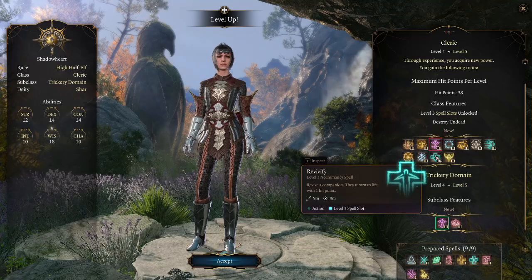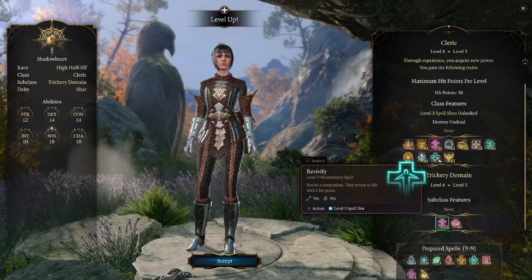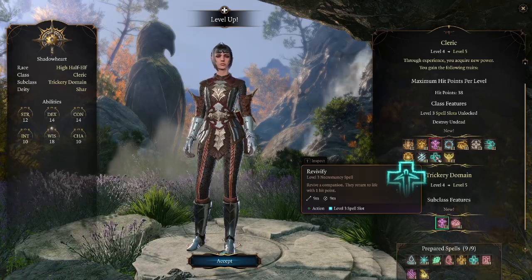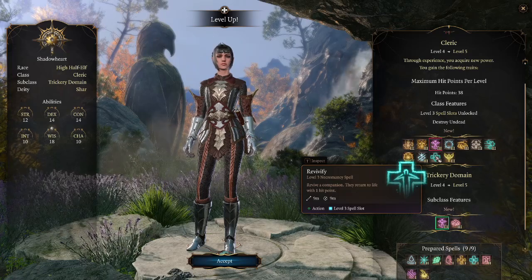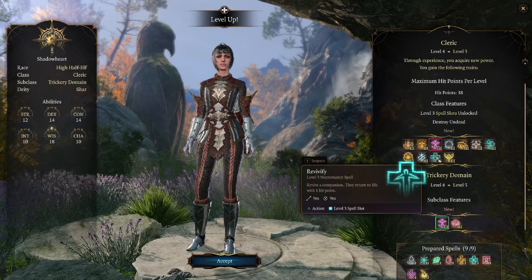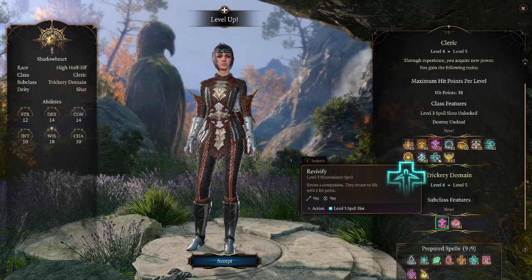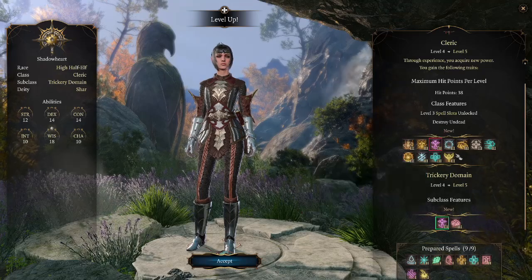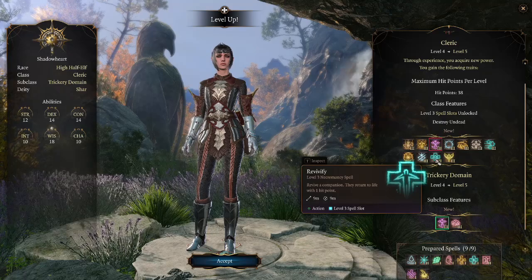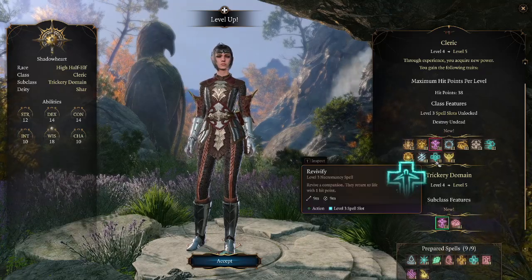They're also getting Revivify — a raise dead spell that lets you bring targets back from the dead. It was really important in the old Baldur's Gate games, but honestly I barely see it as a spell; it's just a spell slot tax on recovery. At this point in the game fights are not that difficult, you pretty much never need to cast it, and the ideal is always to cast spells which prevent targets from dying rather than raising them after.